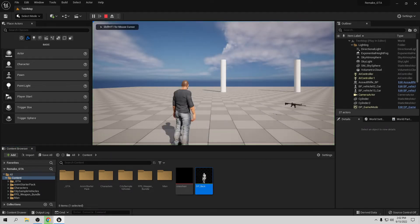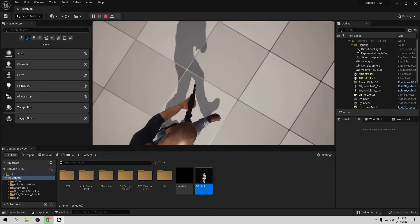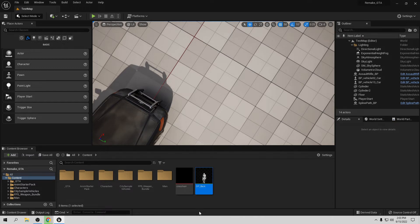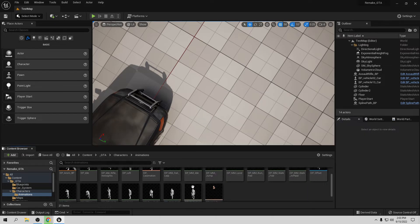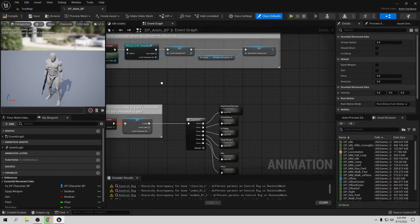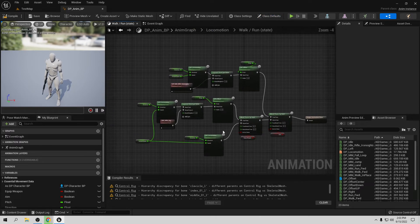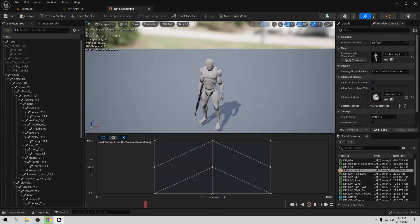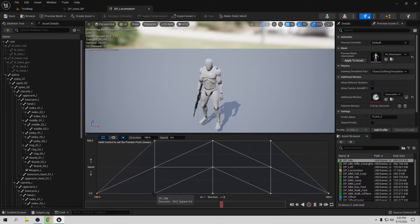Let's check — right now if we walk it works fine, but when we pick up the weapon and go backward we don't have that animation. So let's add that. We need to go to our GTA character animation, go to DP, and in the blueprint go to the blend space. Let's go to idle — we have the walk/run locomotion here. Let's open this. We need to put the backward animation here because we haven't done it yet, and also the idle here. Let's put here 100, and also the idle in here.